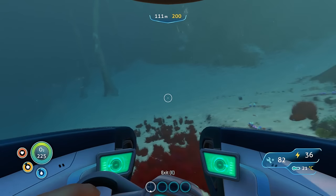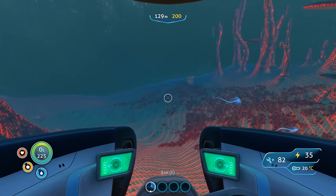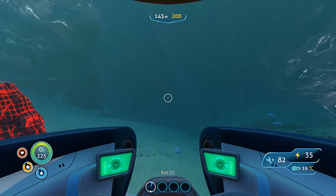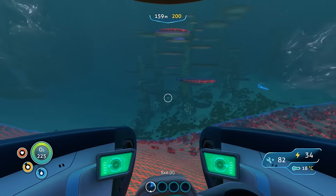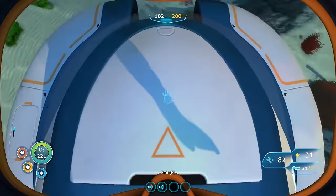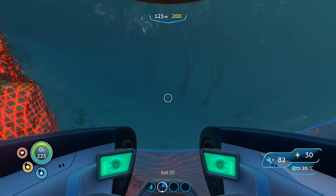The Seamoth sonar module gives you a way to use sonar to map your surroundings, though not quite how you might expect. It sends out a pulse that shows a topographical representation of the surrounding area, which can be useful for finding hidden caverns. The sonar module does not stack its effect; having multiple installed only allows for a faster rate of scans, which is not particularly effective and pretty much a waste of time.